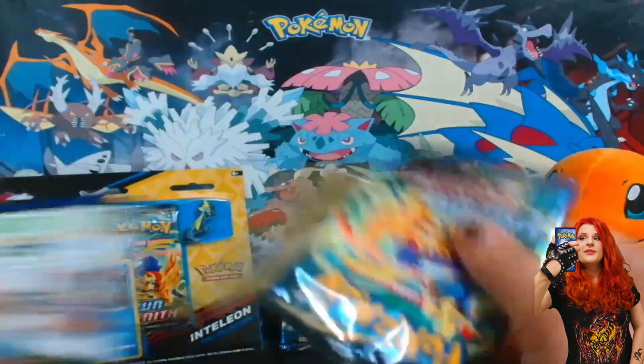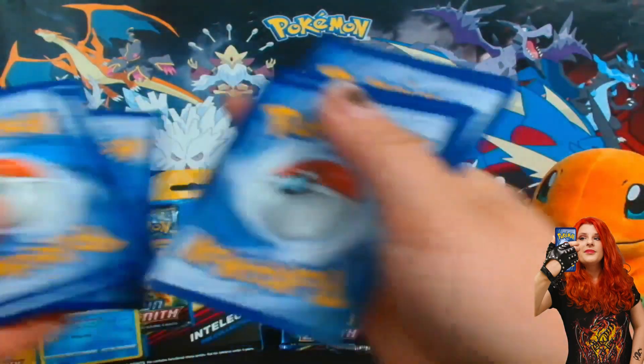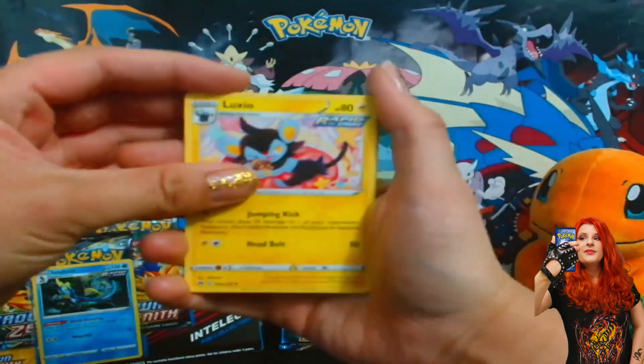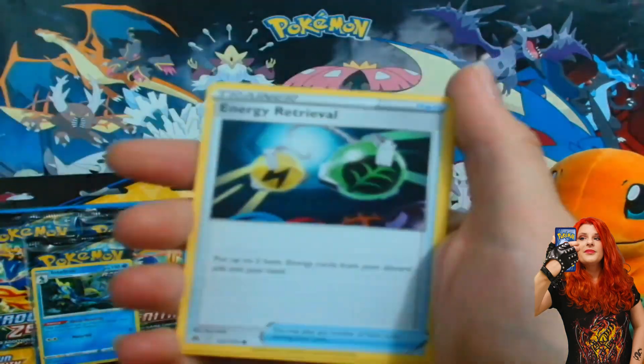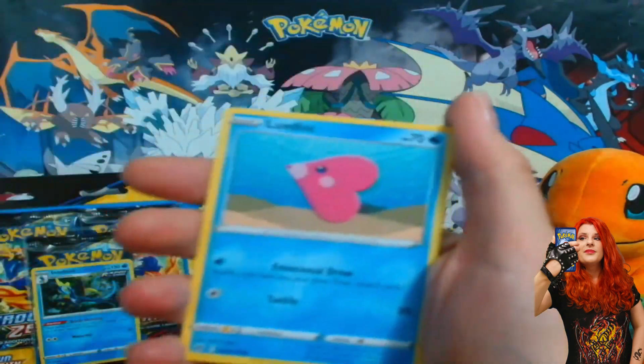Hope we get something nice. Four to the front — we get the fire energy. I think that's a good sign for us. It's probably my favorite typing, maybe, you know, along with Dragon. Let's see.